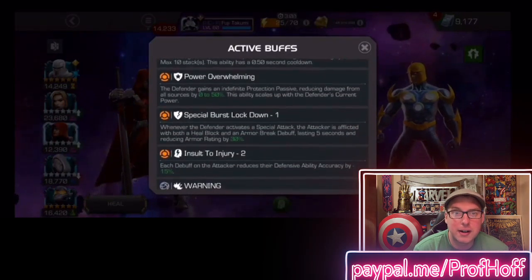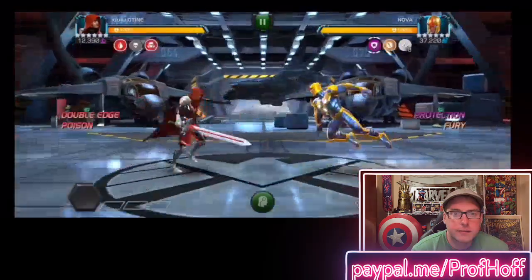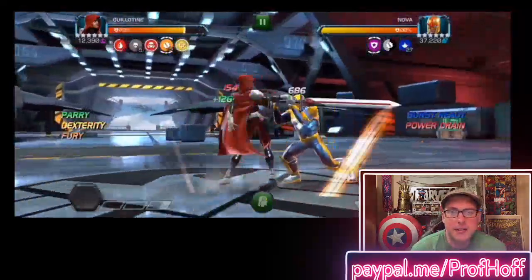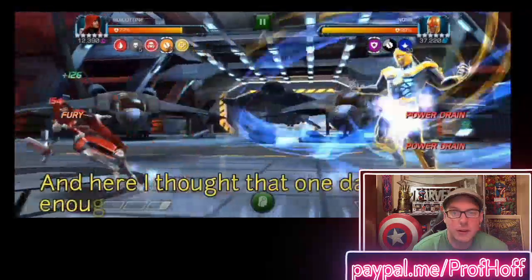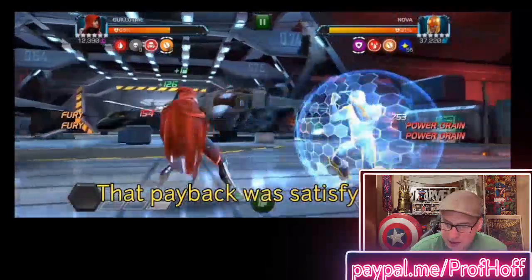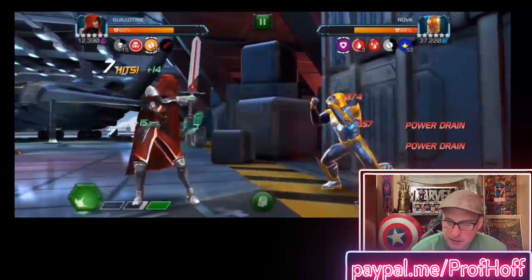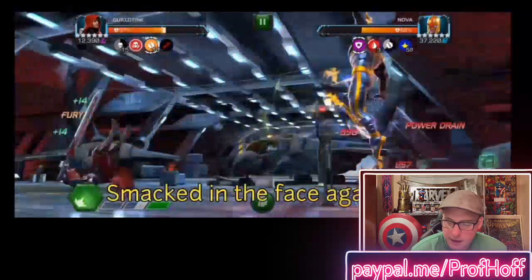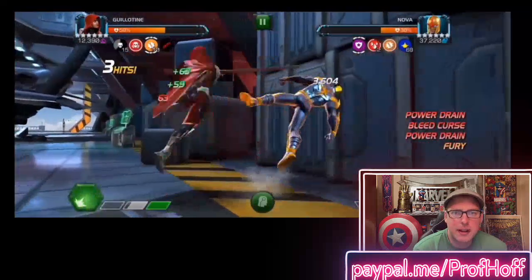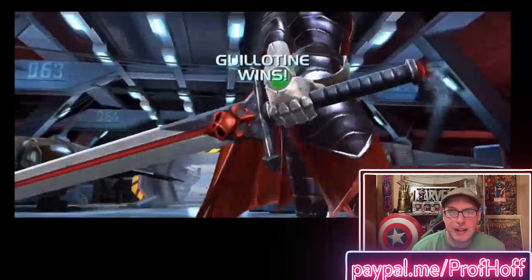Going to show some fights with additional nodes. I hate fighting Nova so much. Siphoning strength, occult, equilibrium — those are the nodes. Auto block — wasn't able to swipe back in time, took a heavy to the face. That happens against Nova every time. I thought that one dash back was enough to let me punish with a heavy — nope. That payback was satisfying though. Look at the power drain — so clutch. Intercepts are clutch. He got smacked in the face again doing the corner heavy spam. And this apparently works — he does the special 2. That's still a fantastic fight.